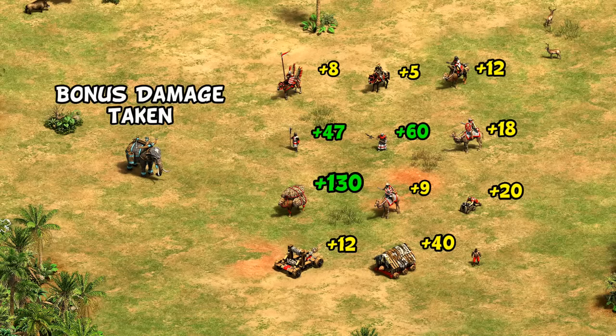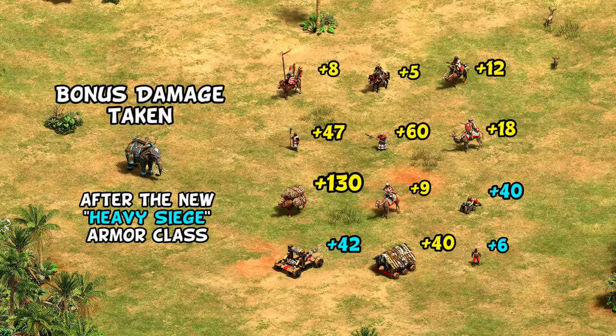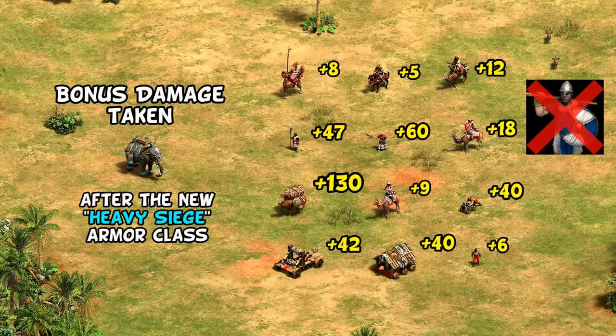On the other hand, their bonus damage taken is fairly intuitive — they take extra damage from anything anti-cavalry, anti-elephant, and anti-siege, with onagers and bombard cannons having a pretty good bonus. They also have a special armor class shared with Hussite Wagons that leads to an extra 20 damage from mangonels and bombard cannons, 30 more than expected from onagers, and as of the August patch, plus 6 from villagers that isn't blocked by armor. Unlike elephant archers, they don't take archer or cavalry archer bonus damage, so skirmishers are not a particular threat.